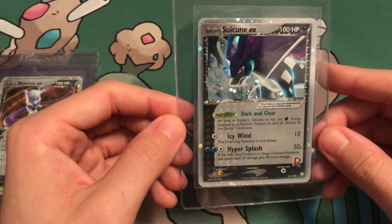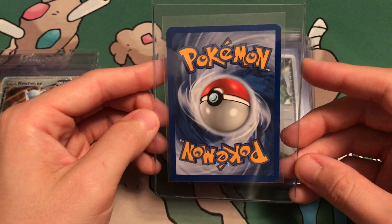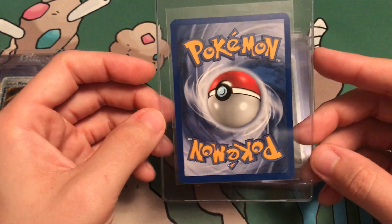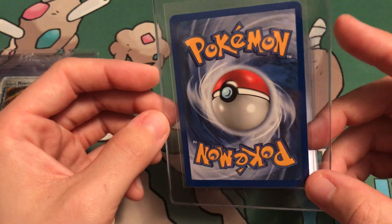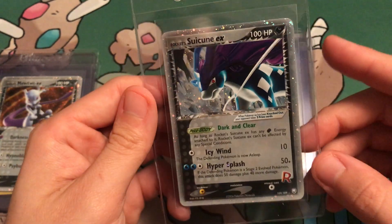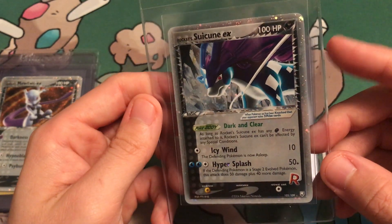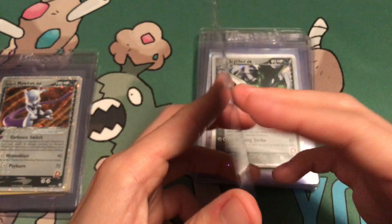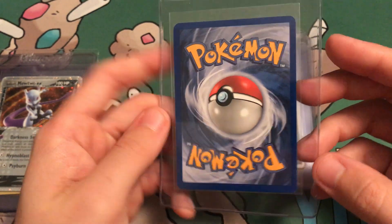Next up, we got Rocket's Suicune EX. This card is beautiful as well. I would say it's a 9, but if it gets a 10, that would be amazing. It has a factory nick — other than that, there's no other nicks. Might have a few light scratches, and it might be a little off-center. That's probably why it'll get the 9. But we're gonna push for that 10.